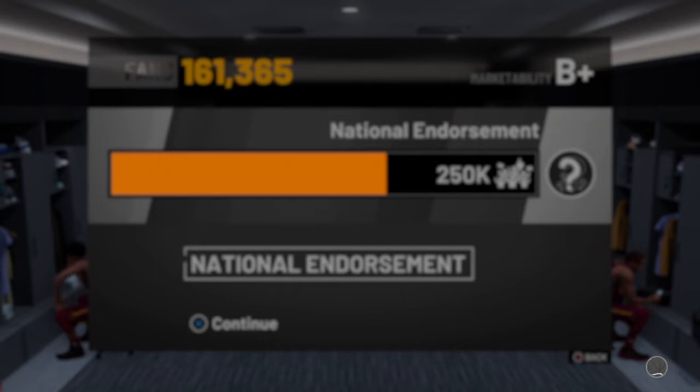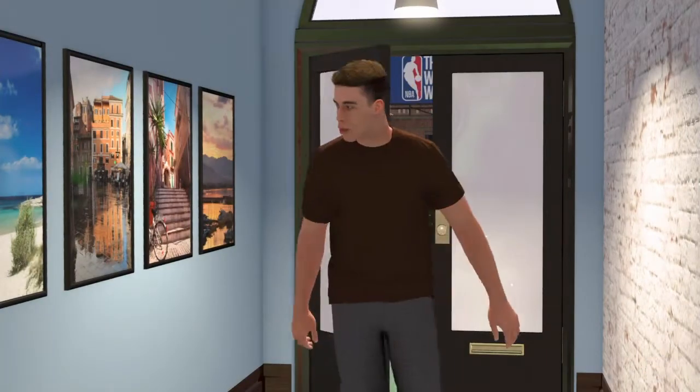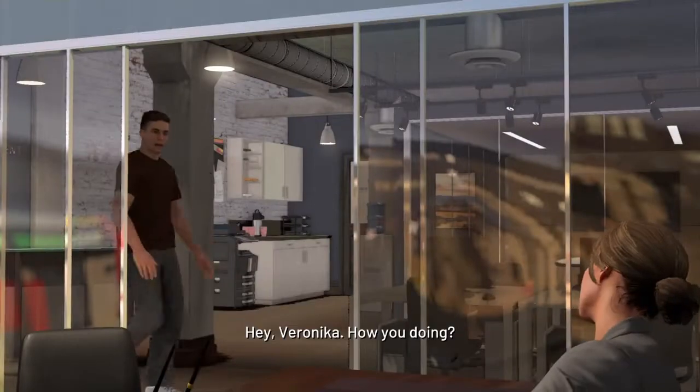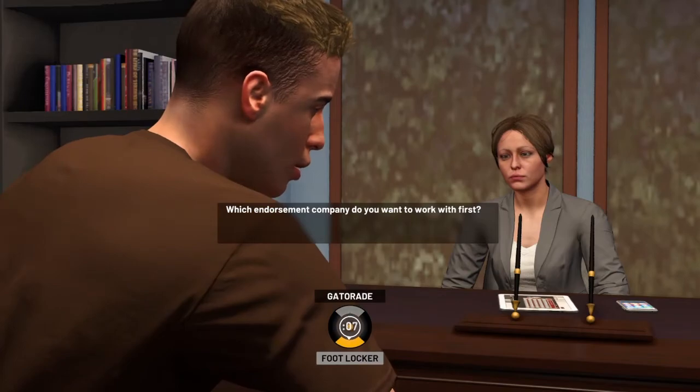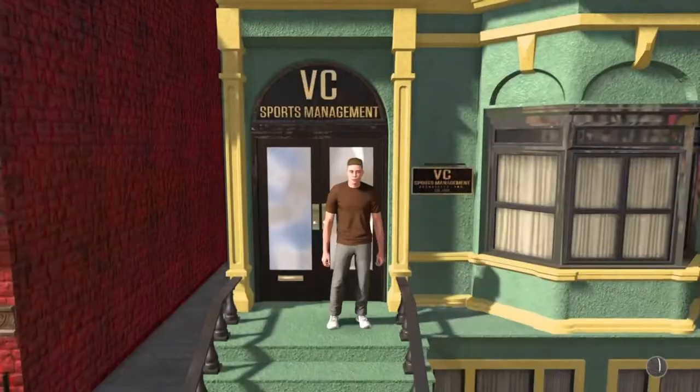Once you get there, you can skip the little dialogue. She's going to ask you which first endorsement you want to go with. Do not — I repeat, do not — pick Gatorade. Gatorade does not offer the same amount of VC, and I don't think the glitch works with Gatorade. Based on what I've seen in Dan's video and other people's videos — shout out to Dan — I'm walking into the office right here. She's going to ask which endorsement company you want to work with first. Hit Foot Locker. That's just the way it is.